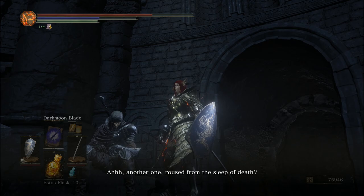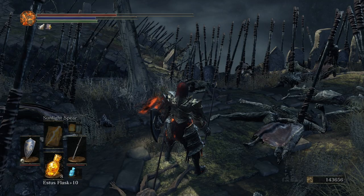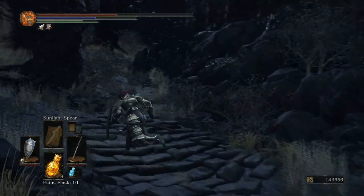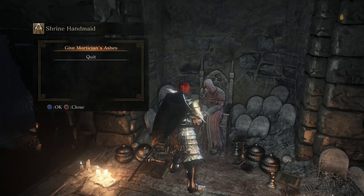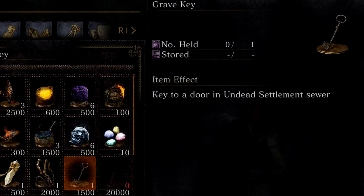While we're back in Firelink Shrine, we may as well talk to Hawkwood to get acquainted with him. Now, we want to be able to ask the services of Eygon of Carim. Near the White Birch Tree, go into the Graveyard Area to find the Mortician's Ashes. Give them to Shrine Handmaiden and buy the Grave Key — there's a way to do it without buying the key, but whatever.